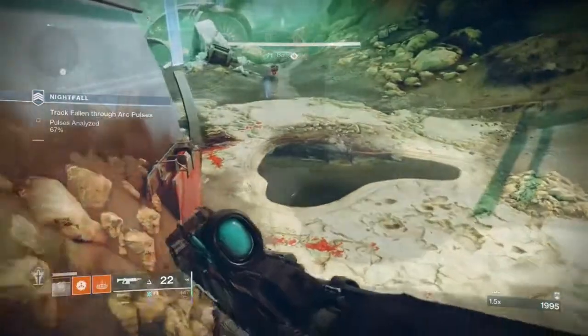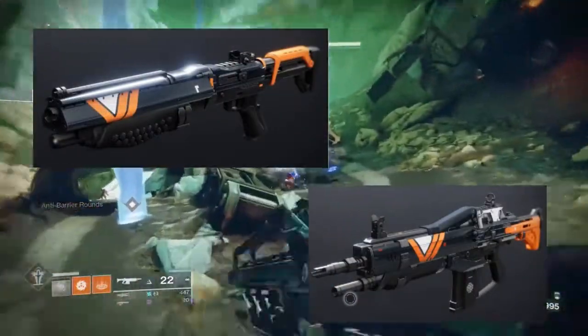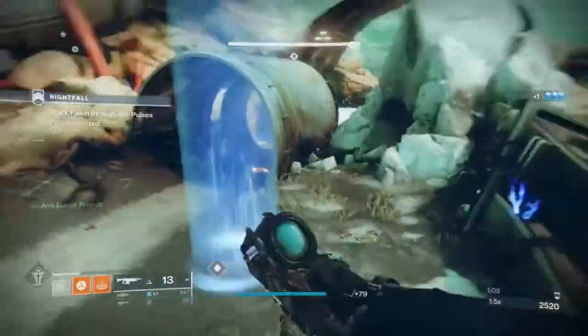The nightfall weapons dropping this week are the Shadow Price Auto Rifle and the Comedian Shotgun. So if those are weapons you're farming for, I would definitely give this nightfall a go.